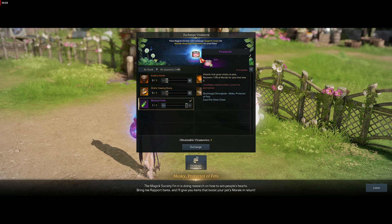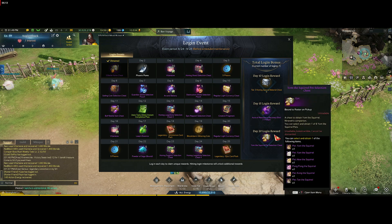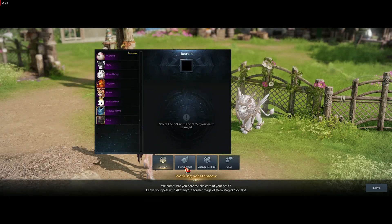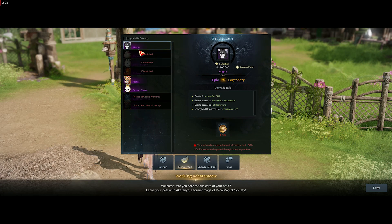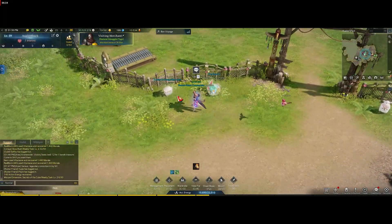We do get some vitamiows from the login rewards as well — I can see we've got two vitamiows and a pet there. Keep a look out on the login stuff and I probably wouldn't end up using your rapport items on that. Now if you come to the pet menu, there's this new thing called pet upgrade where you can actually upgrade your epic pet to a legendary pet, but you need 30 pet growth tokens. I have one there — we got them from that little chest, but it's pretty RNG.